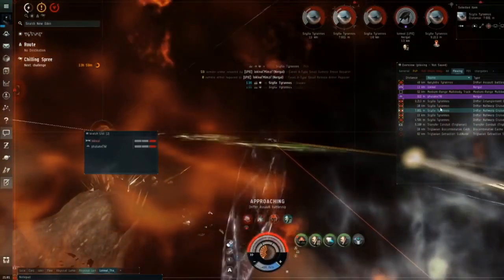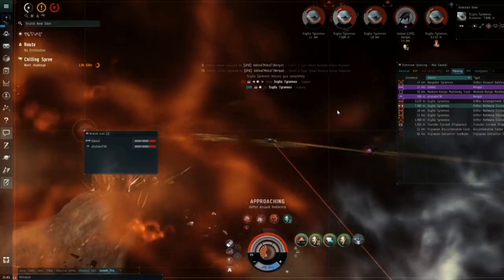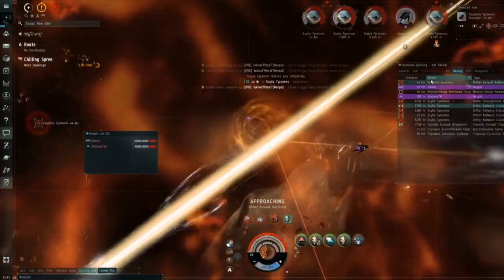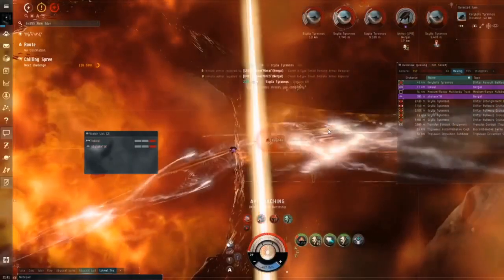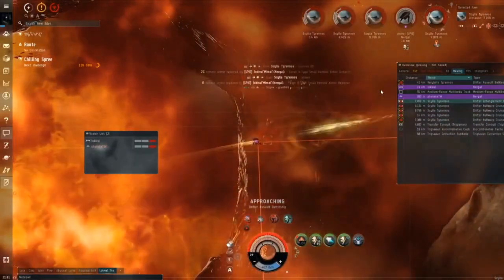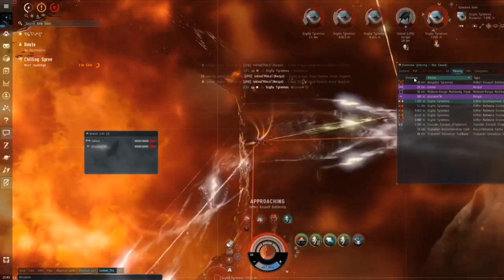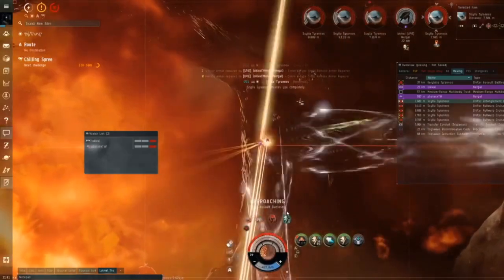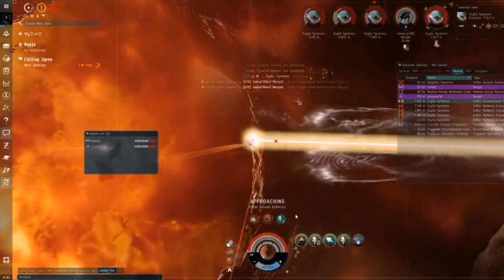We are now killing the silas on our way to the Kryptus. As we approach, if you're yellow-boxed that's okay; if you're red-boxed, that's not okay — he will hit you like a truck. Keep an eye on who he's shooting and put extra reps on that person. You also want reps on your tank when you first go into any of the rooms.